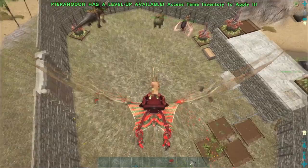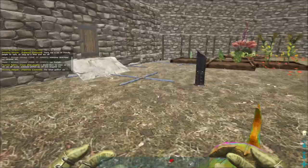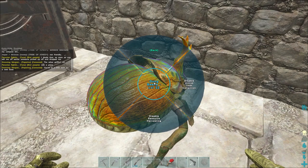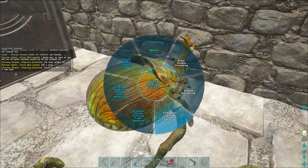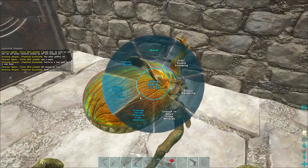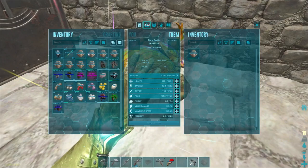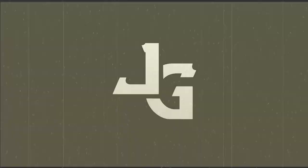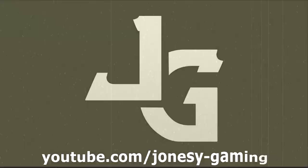I learned the map a little bit, and maybe you did too. I'm ready for my next episode where I'm going to tame a griffin. I need several things to tame a griffin — I need to make a little pen, so I'm going to farm some stone foundations and door frames. I'll fill this up with feces. This server is great because weight goes up so fast on dinos and on myself. That was it for today — I hope you liked it, take care and bye bye!